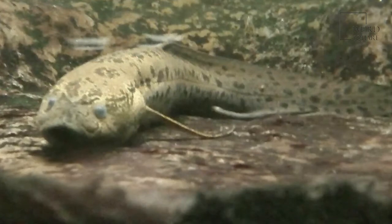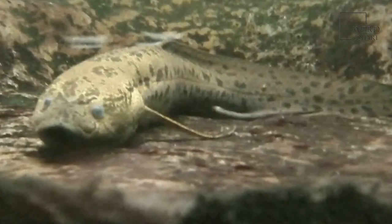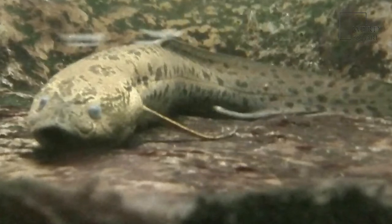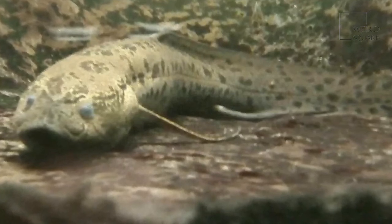Some species survive the dry season by becoming dormant. This process involves burying their bodies in the bottom of the river or lake and then encasing themselves in mucus. Because the metabolic rate falls dramatically, the fish can remain in this state for more than a year. The South American lungfish burrows in the mud but doesn't enter a dormant state, and the Australian lungfish relies on neither strategy.